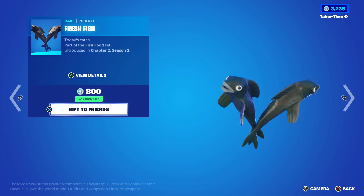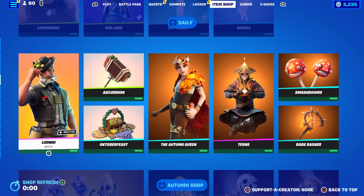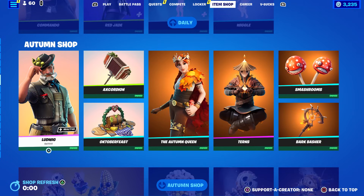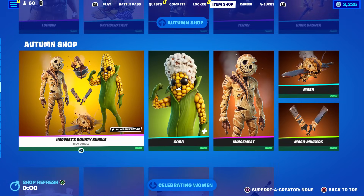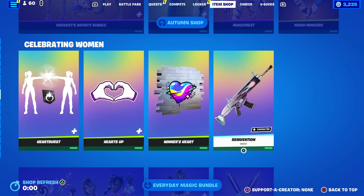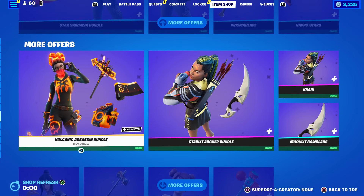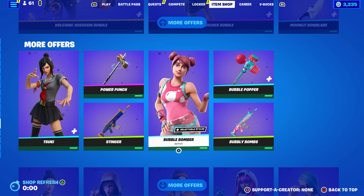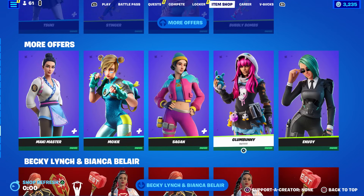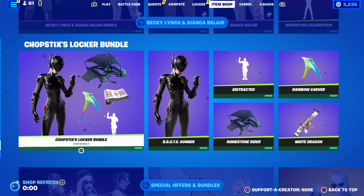Wiggle - an oldie but goldie from Chapter One Season Three. The Fresh Fish - a disgusting Swedish Fish-looking pickaxe. Then the autumn shop with Ludwig and Autumn Queen, which have been here the past few days, as has the Harvest Bounty bundle. Free stuff from the Celebrating Women event still here. Everyday Magic bundle, Star Skirmish bundle, Volcanic Assassin and Starlet Archer bundle - all still here.